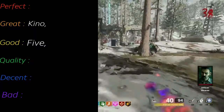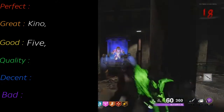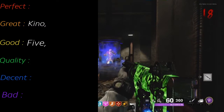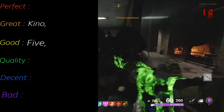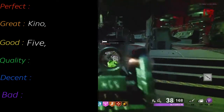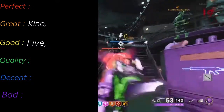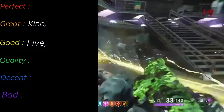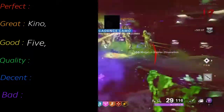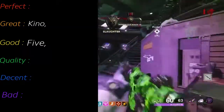Next up is Nacht der Untoten. This is definitely the first zombies map in history, just remastered. It's a very slight improvement. I don't really want to be too harsh on it — it's the first map. One thing I like about Nacht is you can just go in it and have fun. You don't need to try hard, you don't need to get everything — just hit the box and do your thing. It is quite challenging, really. There's not much to say because of how bare and minimal the map is, but you can have fun. I'm going to put Nacht in the decent category.